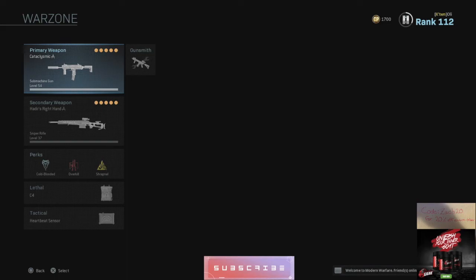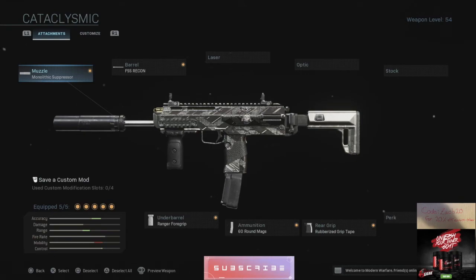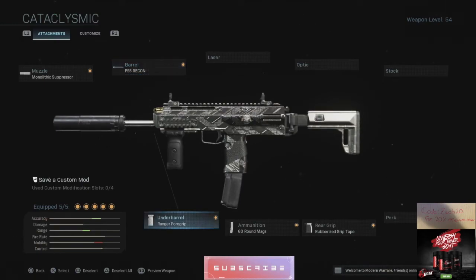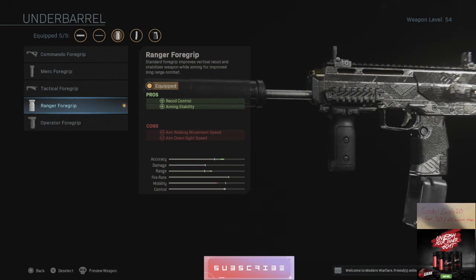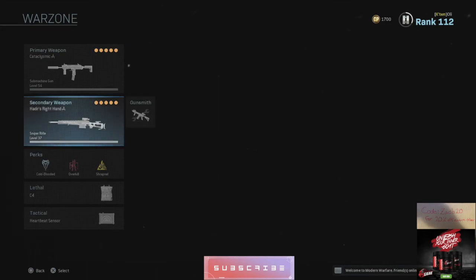Getting into the class setup — here's the overview. I run the monolithic suppressor on the MP7. I run the FFS Recon barrel for the highest damage and recoil control. I then run the Ranger foregrip for more recoil control. The 60-round mags because the MP7 goes through ammo like there's no tomorrow. And I run the rubberized grip tape, which reduces recoil again — this gun shoots lasers.